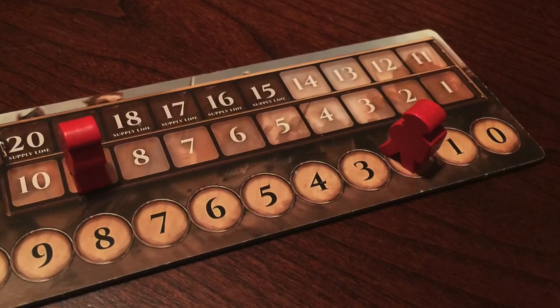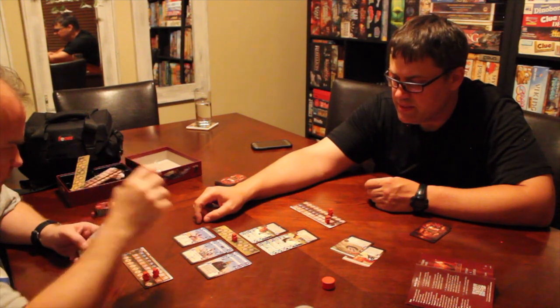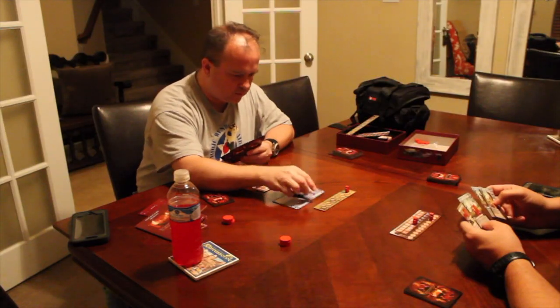Also on your turn, before you do anything else, you have a chance to gain two command points back, or you can draw a card. This is important because you're going to be bleeding command points as you play cards on the board, and you're going to be losing cards you need to maintain attack and defense. So you go back and forth turn by turn — gaining CP or a card, then playing those cards and spending CP points, trying to get the best combinations of cards with abilities and attack and defense values.